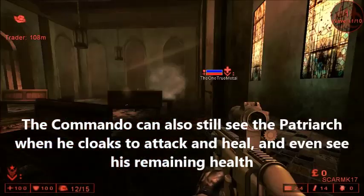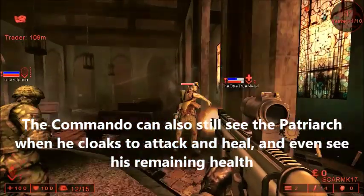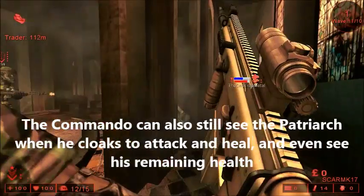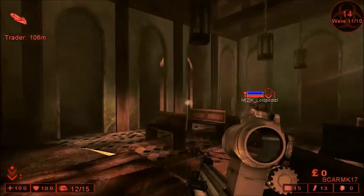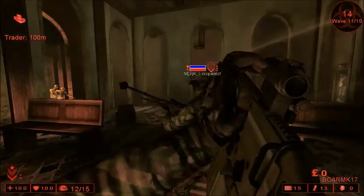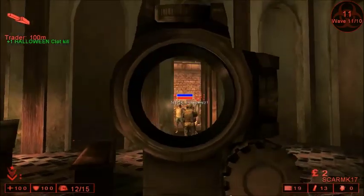The Commando's ability to detect cloaked enemies and check health also counts for the Patriarch, which means the Commando becomes a very useful asset when facing the Patriarch — you can follow him when he cloaks to retreat and heal, and inform the rest of the team about his remaining health and whether he's about to go down.